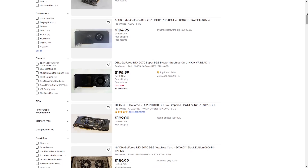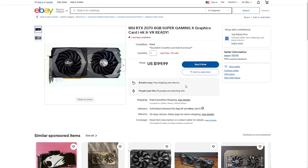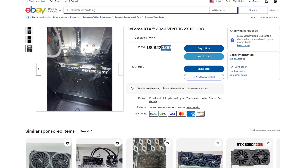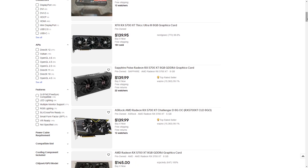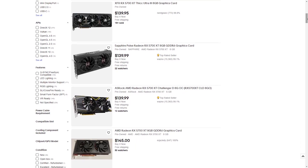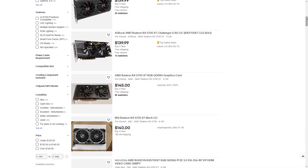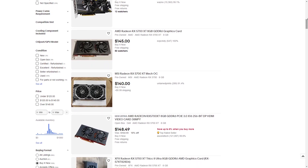You can currently find one of these used for right under $200, though keep in mind that for just a little more you can get yourself a 2070 Super or, if you're lucky, a 3060 12GB. Even better, at around $140 there is the 5700 XT, which is cheaper and better compared to the cards I just mentioned, so unless you prefer Team Green, the 5700 XT is definitely the way to go.